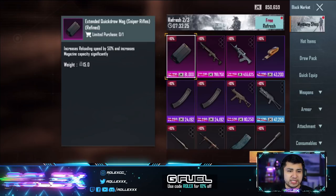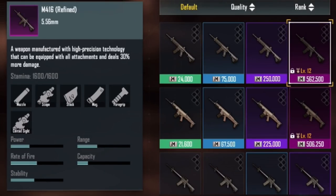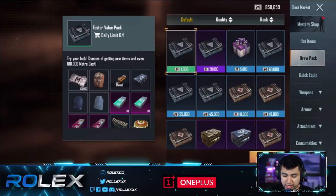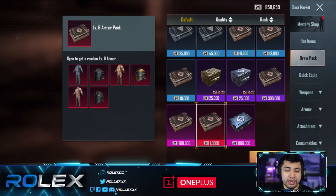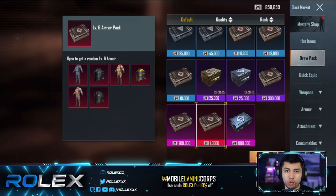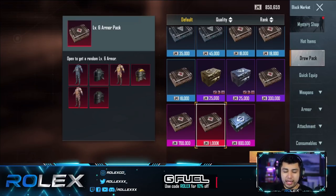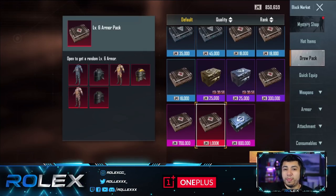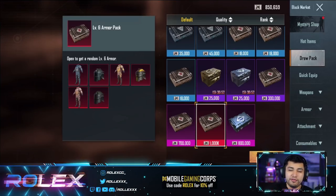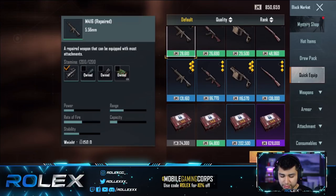Right now I have 850K and there's so much to buy. There's a mystery shop that refreshes every 12 or 24 hours, and weapons with quality levels from Repaired, Intact, Improved, up to the best — Refined. Scrolling down, there are mythic crates that practically guarantee a level six armor. My idea is to grind this with a squad and help each other out. If one person has 200,000 Metro Cash and others have 50K, the best idea is to split it so the whole squad is well-rounded with good gear rather than just one person — if they get knocked, all that armor and loot is gone.